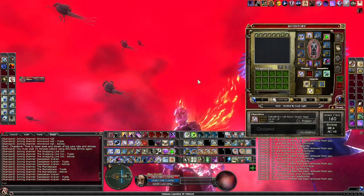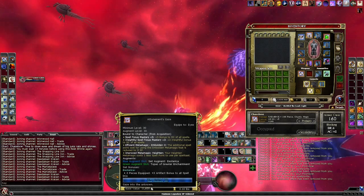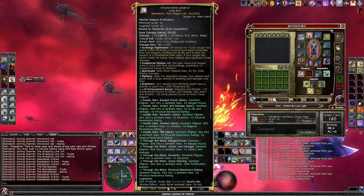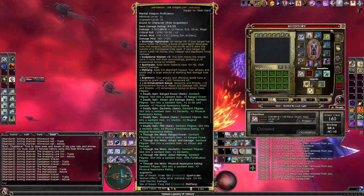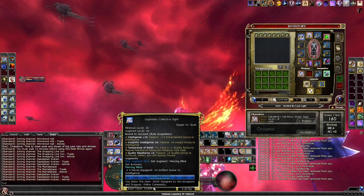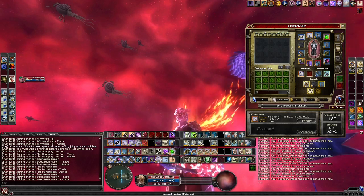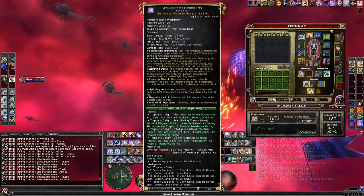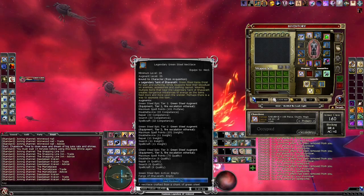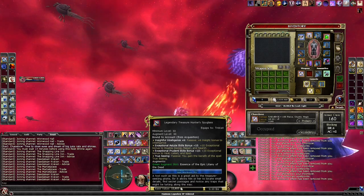I'm using different augment sets as well. Here is my paralyzing set, which is slotted with Esoterica augments, also in goggles, ring, and bow. And I also have some trapping items — this time with Piercing Mindset bonus for higher intelligence, also in goggles, ring, and bow. I'm using a few more trapping pieces like Legendary Green Steel, ventilated braces, and a Treasure Hunter Spyglass.